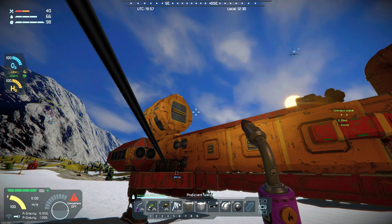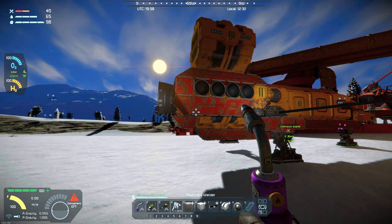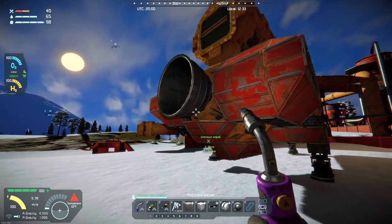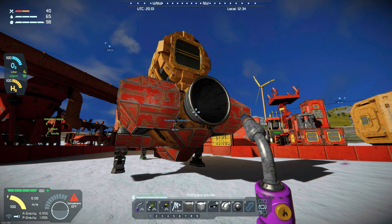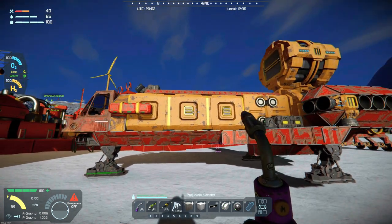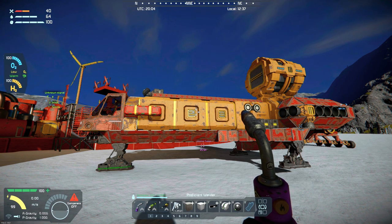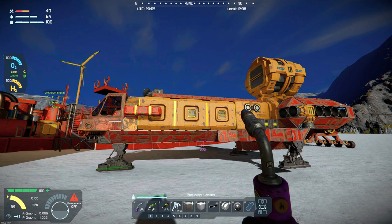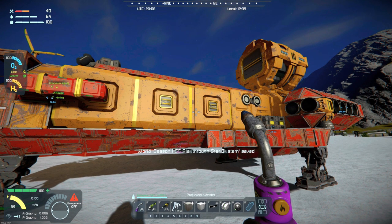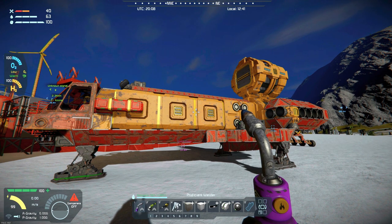I might even put two hydrogen tanks on there. Let's see what that looks like. I had plenty of power and I'm hoping I'll still have plenty with all of these thrusters, and with this large thruster I should be able to get to space. Let me get at least one more hydrogen tank on there, then we'll fill those and the compartments with ice and just take it from there. I think this will work — if not, we're back to the drawing board and that's okay.